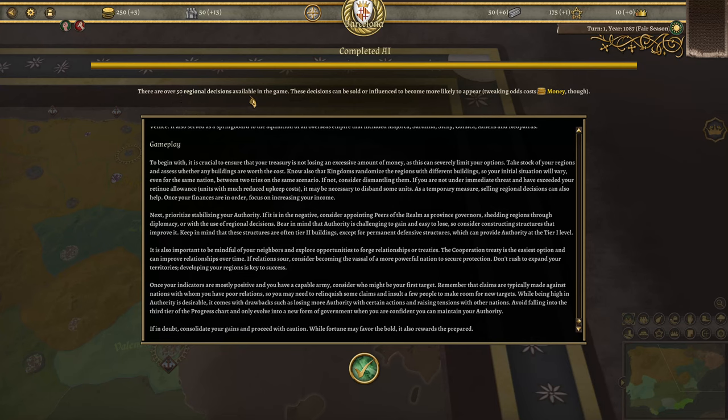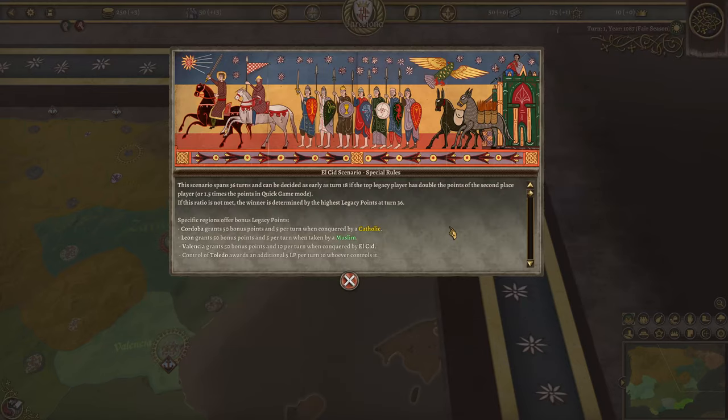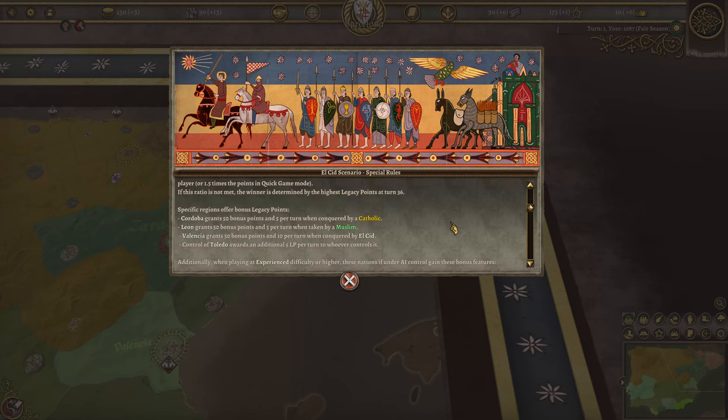There are over 50 regional decisions available in the game. These decisions can be influenced to become more likely to appear; tweaking odds costs money though. This scenario spans 36 turns and can be decided as early as turn 18 if a top-tier legacy player has double the points of the second-place player. Specific regions offer bonus legacy points: Cordoba grants 50 bonus points and 5 per turn if conquered by a Catholic. Leon grants 50 points if taken by a Muslim. Valencia grants 50 points and 10 per turn if conquered by El Cid. Control of Toledo awards an additional 5 LP per turn to whoever controls it.